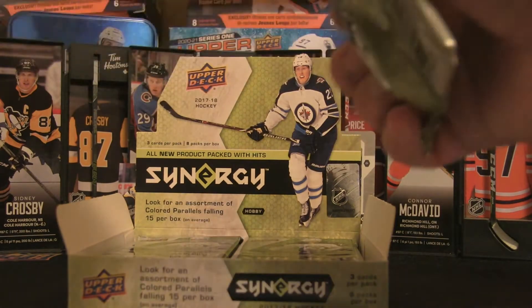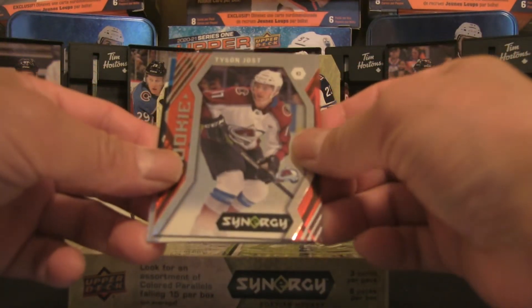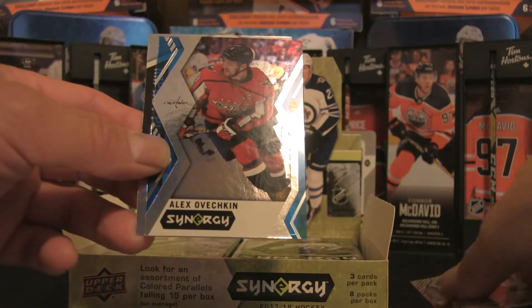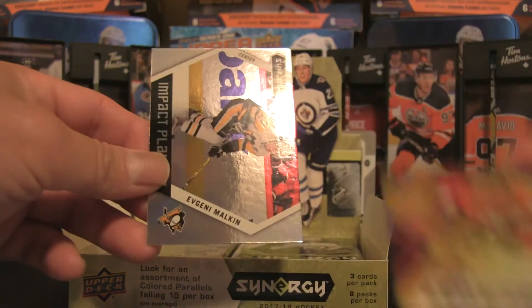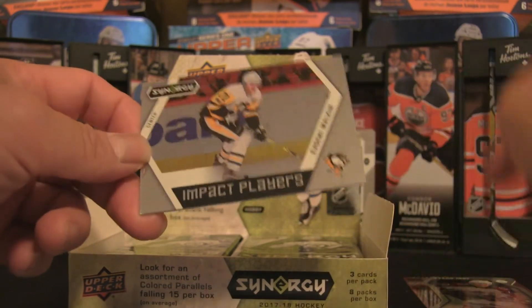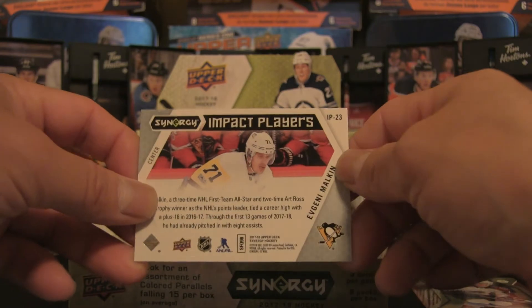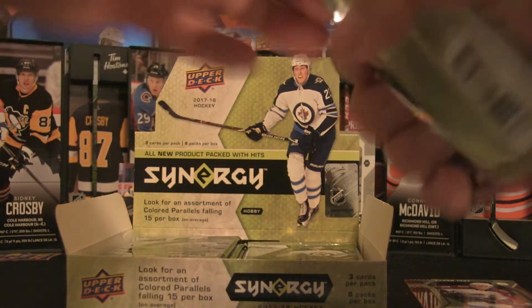Pack number two — we're not guaranteed an auto by any means, but it would be sweet. We have Tyson Jost, a rookie card base red, then Alex Ovechkin on a blue parallel. And this is another Impact Players insert — Evgeny Malkin, IP-23, with some nice foily action. Two packs down.